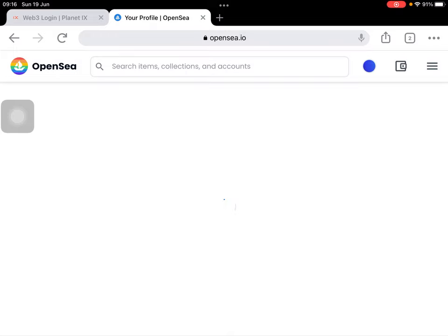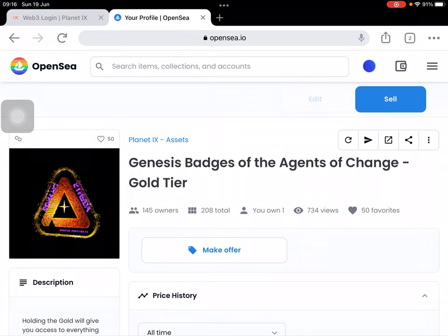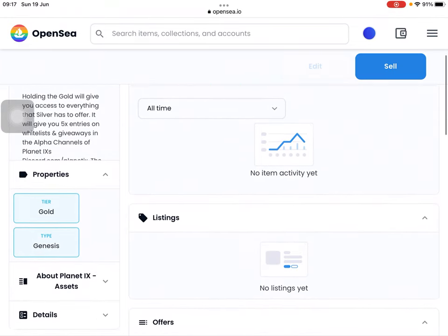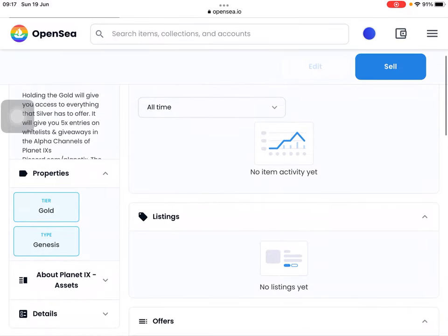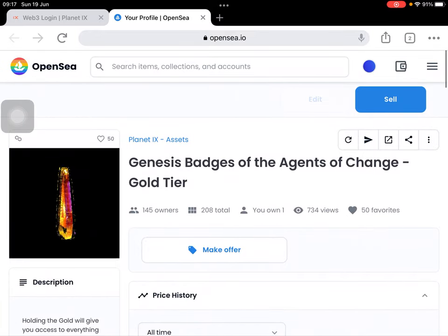After touching my Planet IX badges, you can see here: Genesis Badges of the Agents of Chains — Gold Tier. I have Gold Tier here, and you can see 145 owners, 208 total, and you own one — so it means I own one Gold. You can also see the views and favorites. That's the only way you can see your buds on OpenSea.io. I'll check the other badges next.